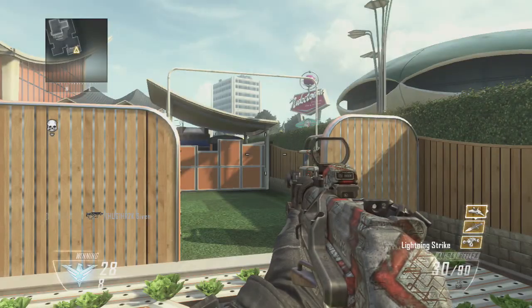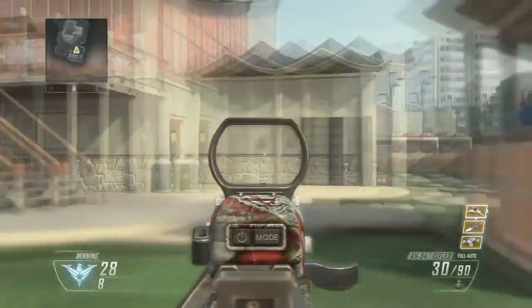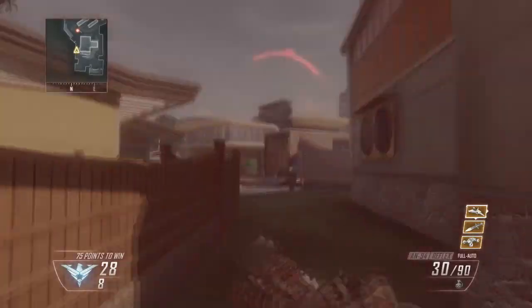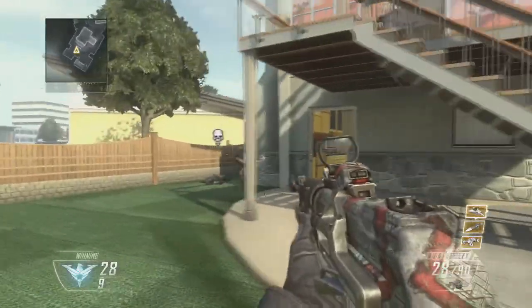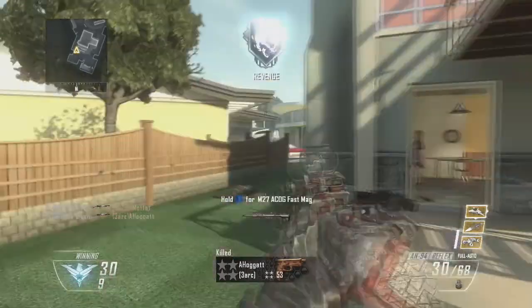In 2nd place we have the Red Dot Sight, which is very simple — it's just a sight with a red dot and it helps your accuracy a little bit. It's really nice to have on assault rifles especially, since a lot of assault rifles have really bad iron sights. If you're playing with the M8 you're going to need a sight because the iron sights on that look rough, so this is very convenient and helps with your accuracy a lot.